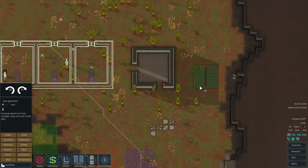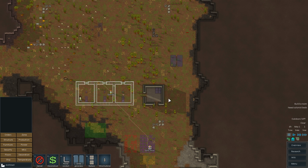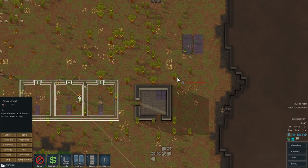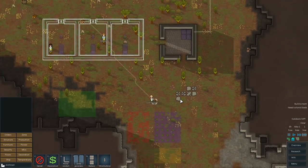Speaking of light sources, let's get some solar generators going. Not sure where I want to put these. And we're going to need some batteries — two batteries in there. We're going to need some power conduits to feed the batteries. Oops, that was a mistake. We'll lead that into the batteries. Alright, that's enough work for them. Get to work, people.